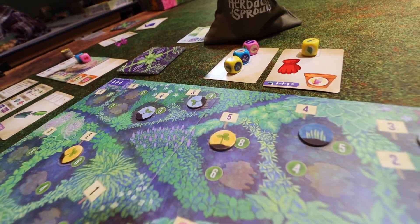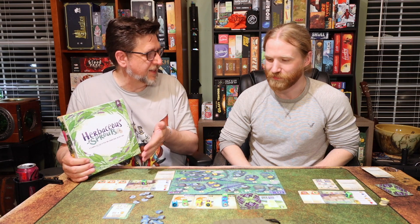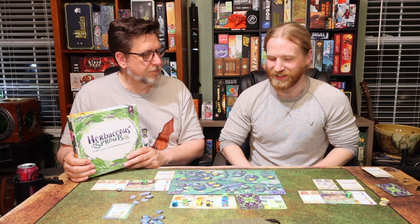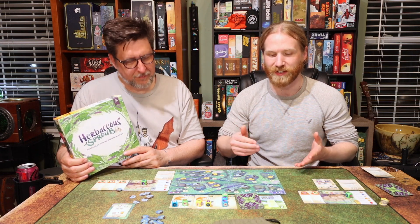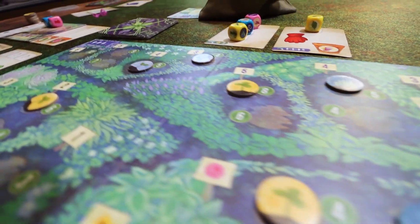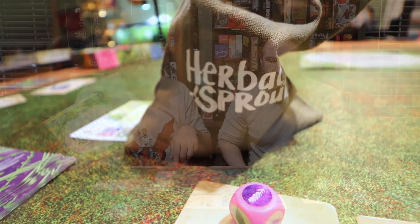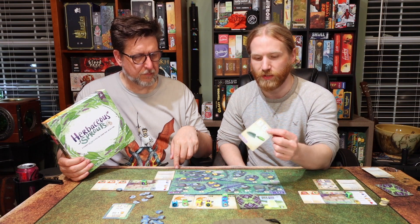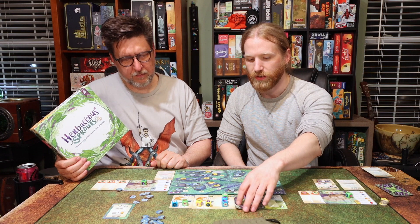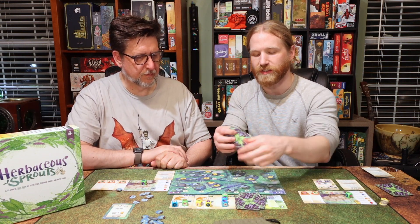It's a pleasant, somewhat set-collection-style dice game — you're collecting sets or anti-sets. The areas on the board are worth more points in different sections, but they all refer to either having everything the same, everything different, or pairs. Whoever gets there first in each section can pick the higher-value spot. The decisions you make are fairly easy — it's usually obvious what you want and doesn't take much thinking. Some cards that come out also have special tools that give you a one-time ability.